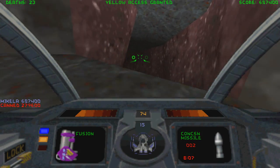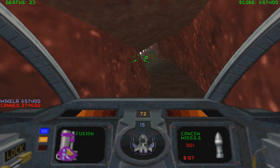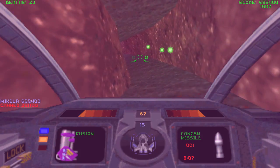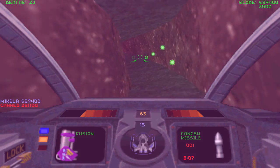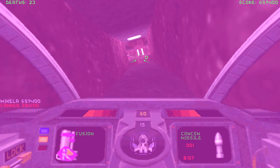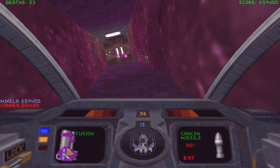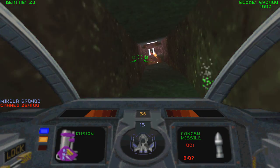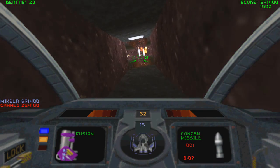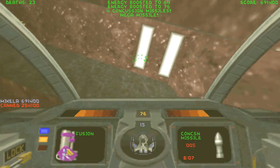I'll just take the yellow keycard. Are you having a good time there? They can't lock onto me, so yeah. Dealt with. All these rooms seem to have something. I'm out of cloak. I'm right now dealing with a room that has those plasma dudes. Those guys are noxious. But it had a mega missile.